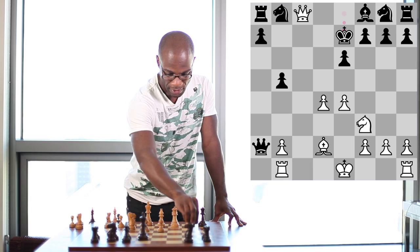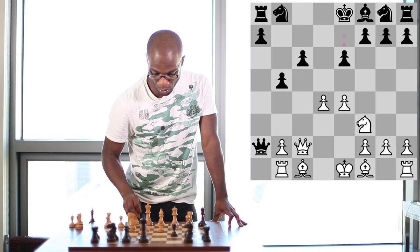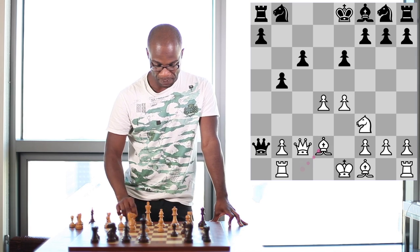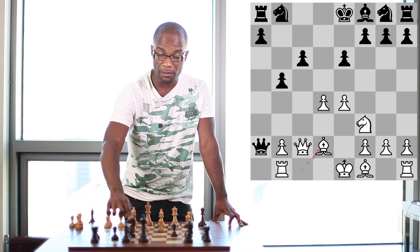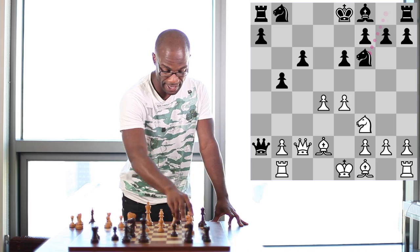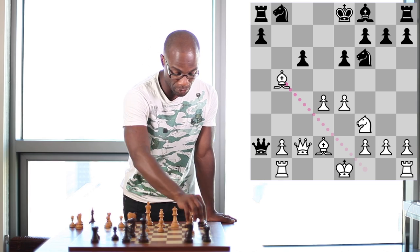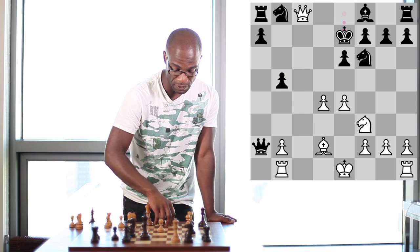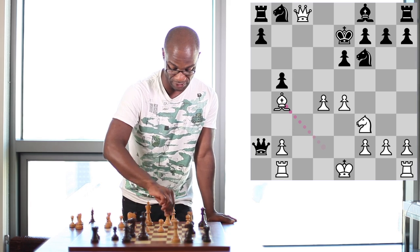Therefore, after the move Bishop to d2, it turns out that there's already a hidden threat to play Bishop takes b5. And perhaps, if Black were to play Knight to f6, this would be quite careless, as again Bishop takes b5 can be played, and now if Black were to capture the Bishop, Queen to c8 check followed by Bishop to b4 would be mate, since the King cannot even escape to the f6 square here.